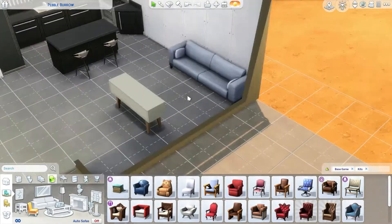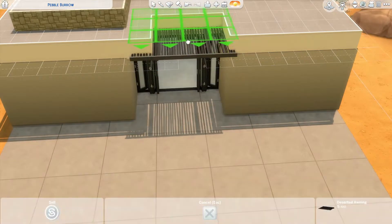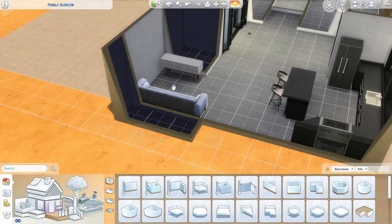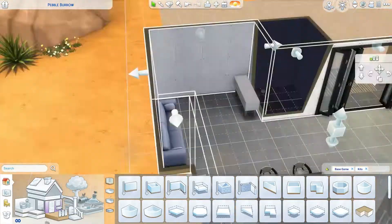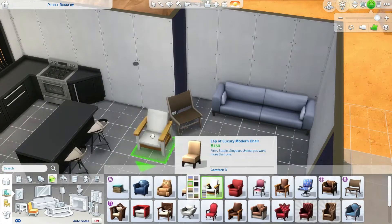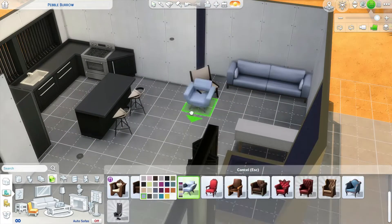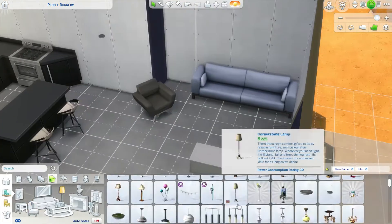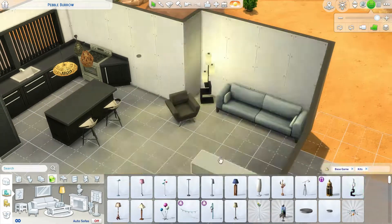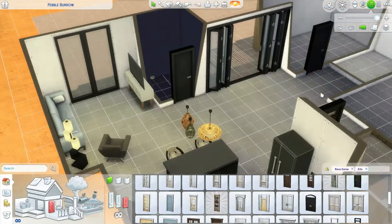Oh boy, did I struggle with the floor plan of this thing, because I built the shell and I was like, okay, this is great. I'll do the roof, I'll figure this out. And then I started trying to build the living room and it wasn't working. I kept adjusting the walls, readjusting the walls, kept feeling like it looked stupid. And you can see here I'm double guessing myself over this gosh darn chair so many times. I went through so many swatches and so many iterations of the gosh darn living room. I'm just happy that it turned out good.